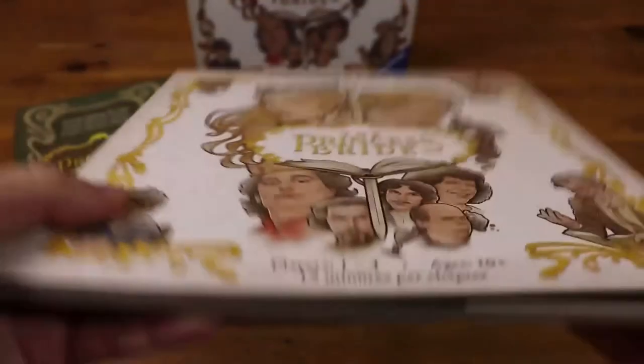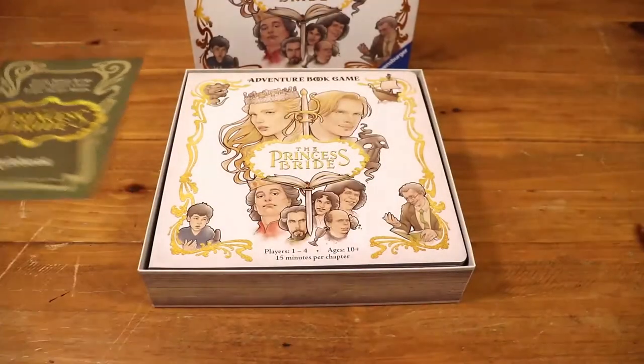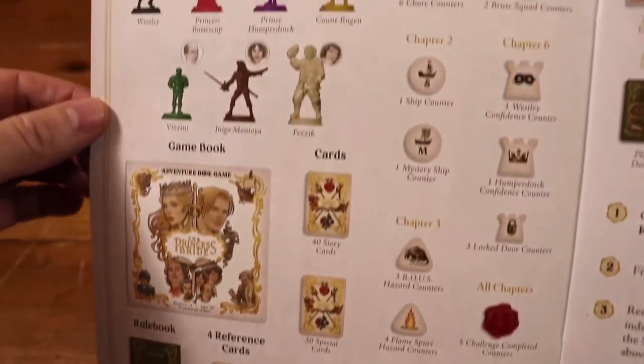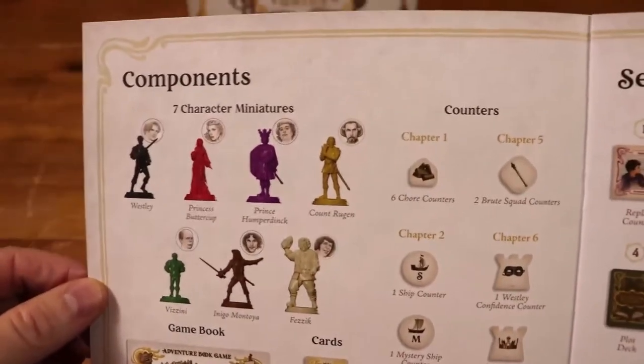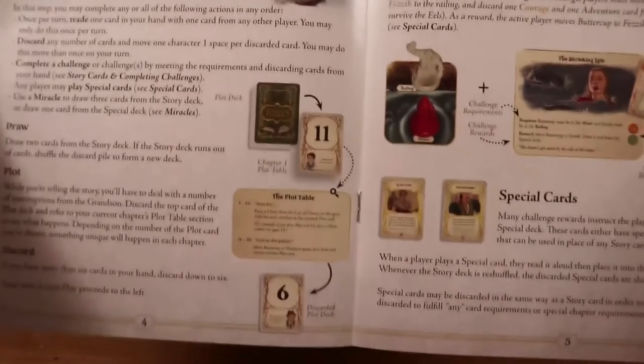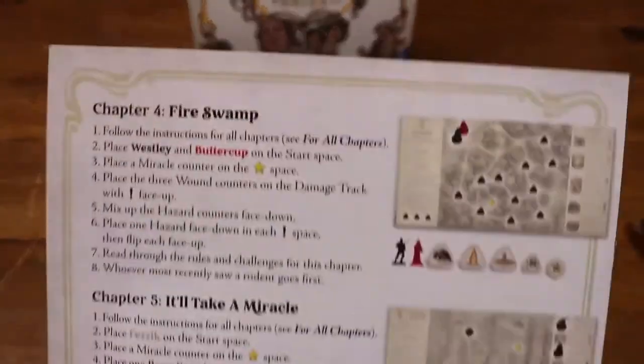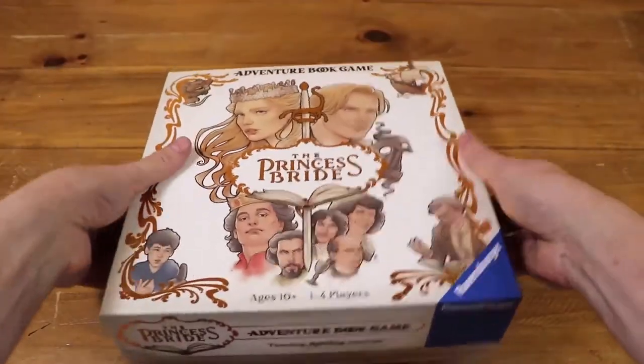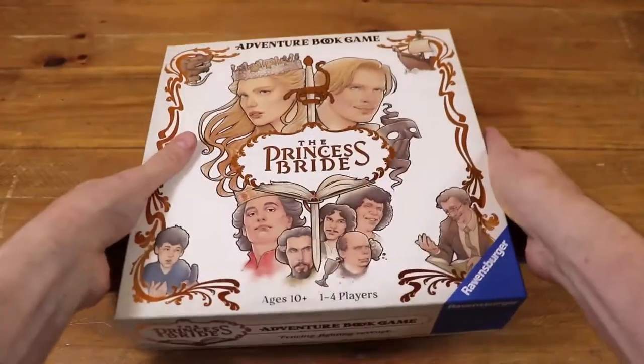Let's grab that rulebook and take a quick look. These are the components of the game, as you've seen — there aren't too many of them. There's some nice artwork in here; it's all thematic with the movie. The setup instructions for each of these scenarios are really nice and clear, so you can get into the game really quickly.